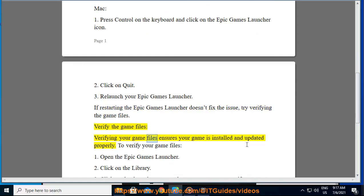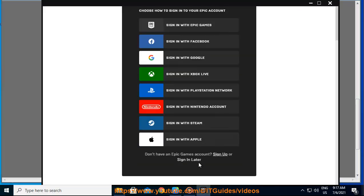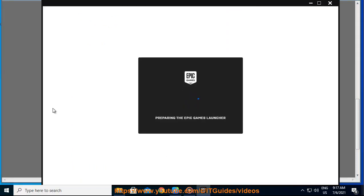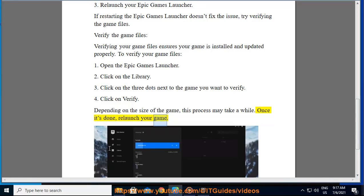Verify the game files. Verifying your game files ensures your game is installed and updated properly. To verify your game files: 1. Open the Epic Games Launcher. 2. Click on the library. 3. Click on the three dots next to the game you want to verify, then click on Verify. Depending on the size of the game, this process may take a while. Once it's done, relaunch your game.